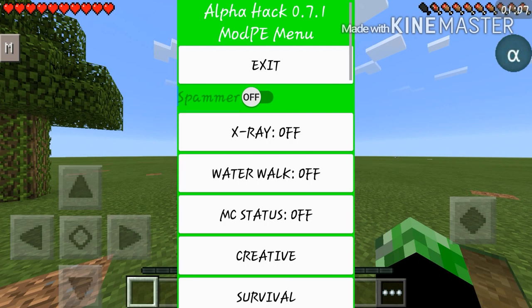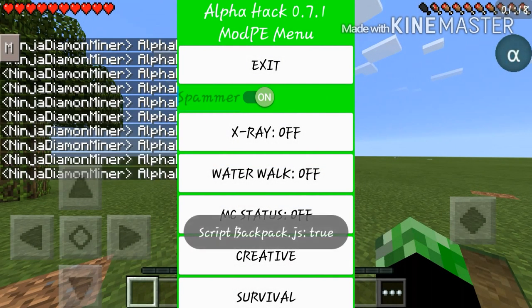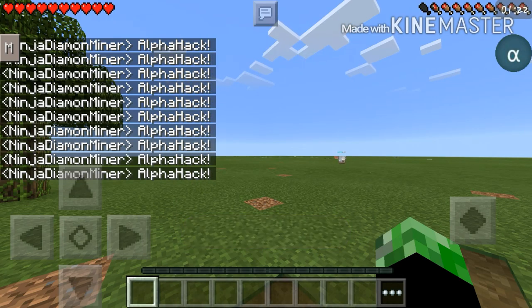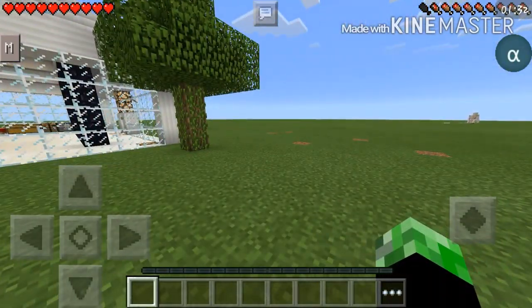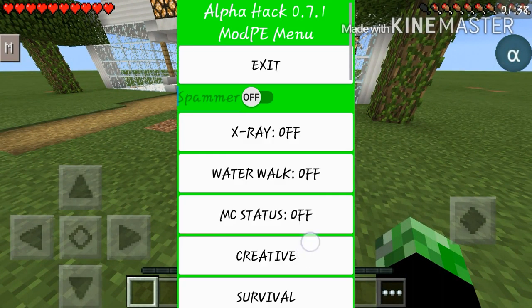So then we go into the mod PE menu, and this one's really awesome. We have a spammer right here and it says 'alpha hack' — you can change it to whatever you want. You press it and boom, alpha starts spamming. This won't work on LBSG servers because they don't allow rapid chatting, but you could spam on your friends' server or somewhere like that.